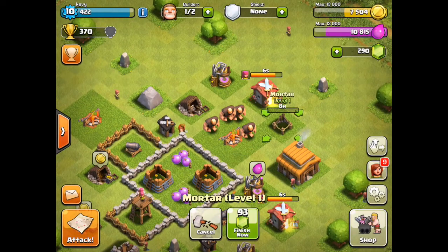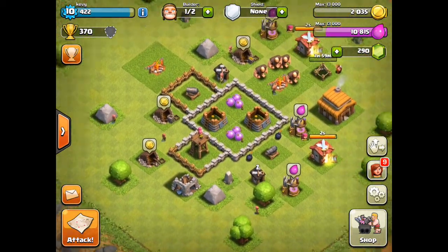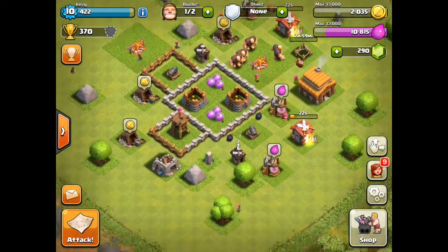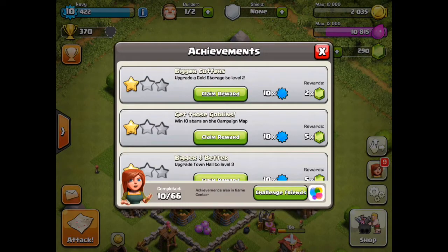We actually did get enough from that one raid to get a mortar. Now we just need our clan castle and we can upgrade our barracks, but we want to repair our clan castle first. I'm just gonna wait for these troops, and while I wait I want to show you guys some of the achievements I got.